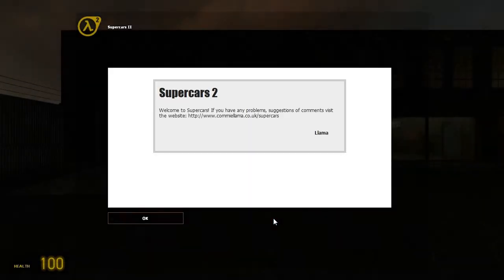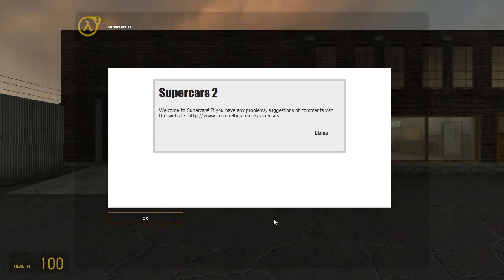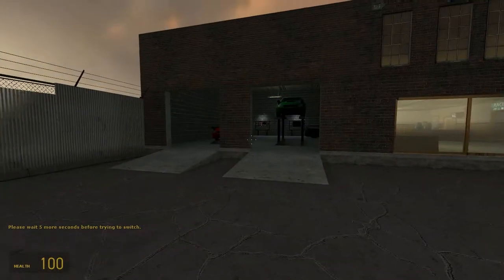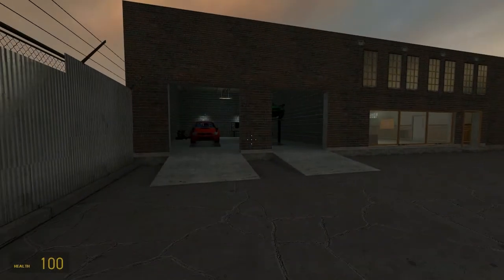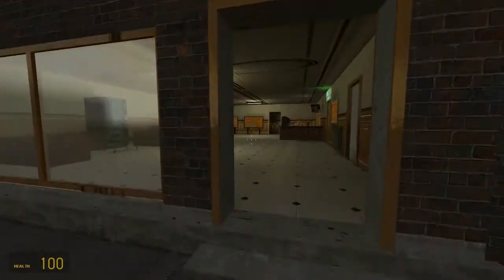It'll load super quick. This is the spawn point where you start at the beginning of each race. On the left there is a garage, but we've got no money so skip that. And into the lobby.